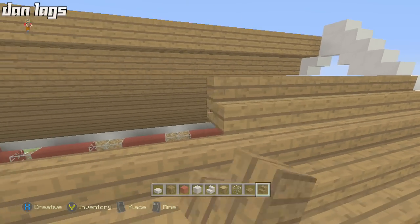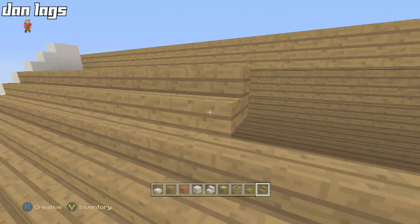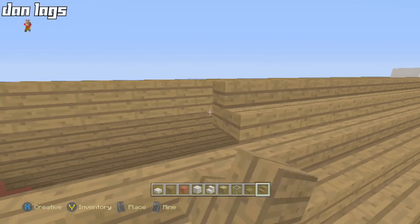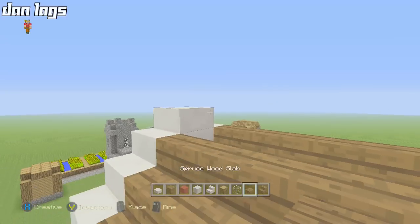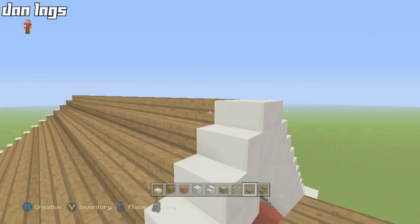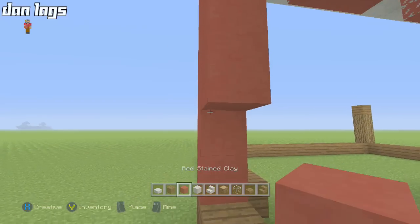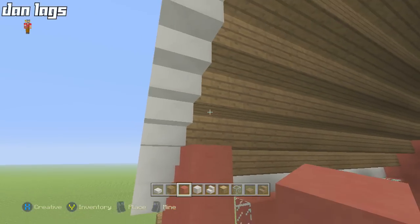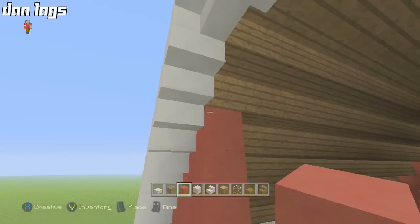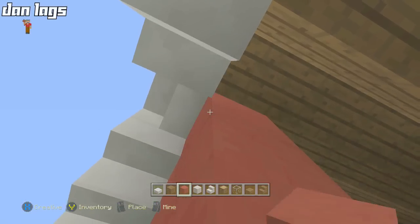For the interior, it's pretty simple — I'll help fill in the walls. Run the stairs down and connect the spruce wood slabs from slab to slab. Then fill in the entire back wall here with red stained clay, and add the same window designs as you did on the front of the barn to the back as well.